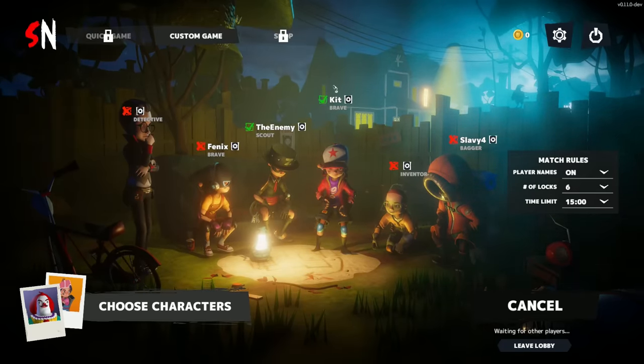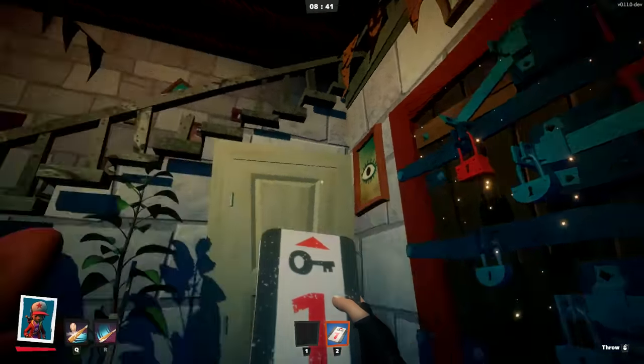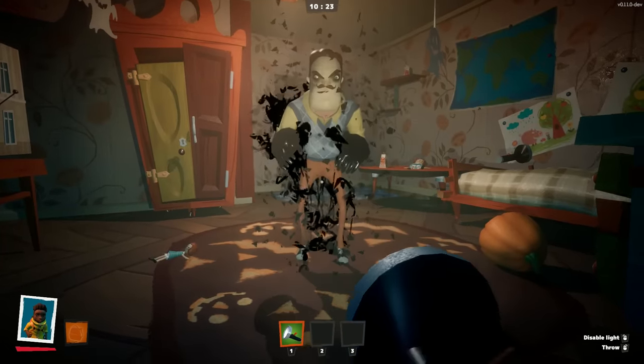Players spawn in front of the creepy neighbor's house and have to find keys to unlock the basement door. The only problem is, one of the players is the neighbor in disguise.